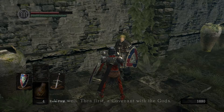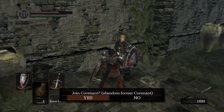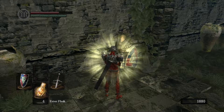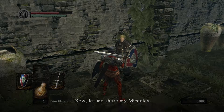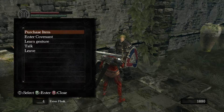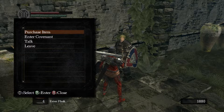Yes. Very well. Then first, a covenant with God. Because I'm so holy. You're joining the covenant called the Way of the White. This is the least aggressive covenant you can join, which means when people invade, this is the lowest on the queue list. So you probably won't run into a lot of invaders while part of this covenant. Well, that's good. All right, first things first — learn that gesture. Shrug. Oh, nice. All right, cool. So you got a new gesture. Good, they all come in handy.